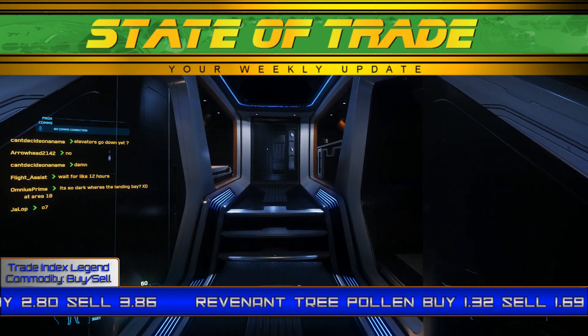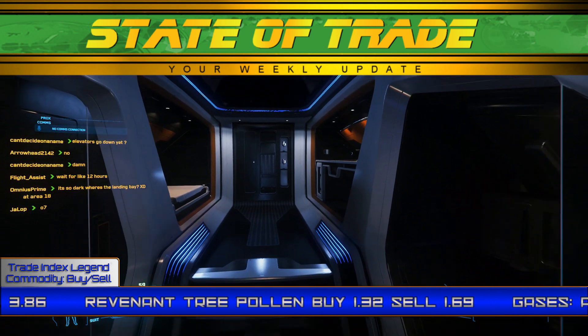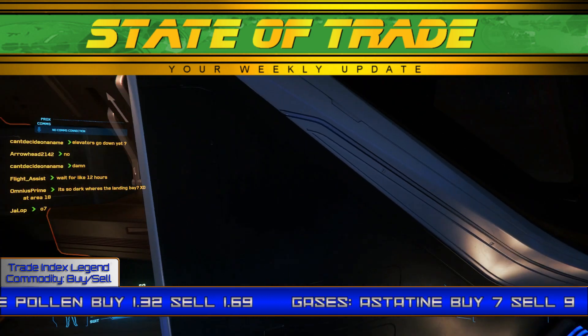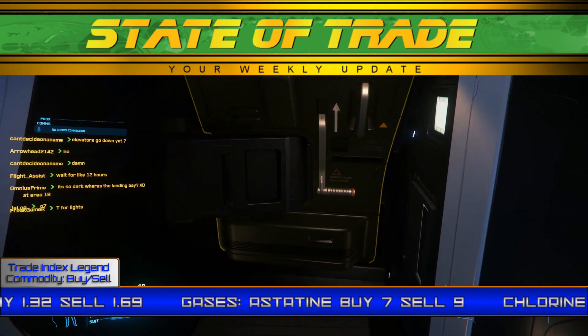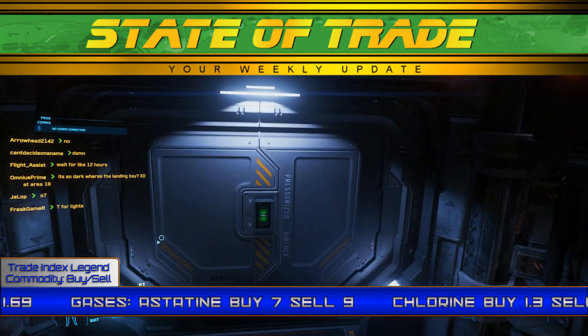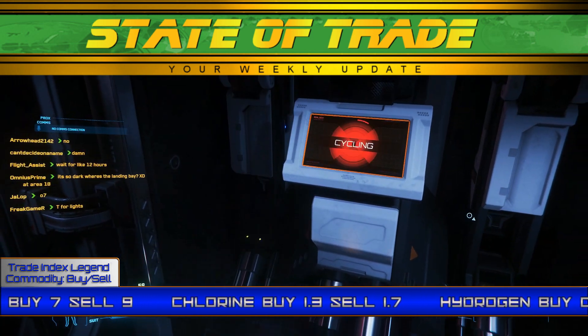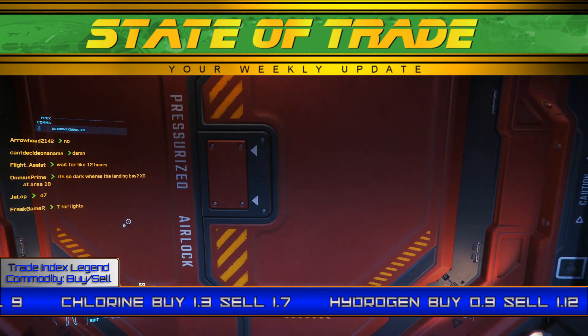Medical supplies see renewed movement and soared to 16.40, high above a base price of 15.75. Processed food saw minor movement and briefly rose to 1.26 at Bountiful Harvest on Daymar, slightly above its base price of 1.20. Agricultural supplies see no change and hold at 1 UEC.